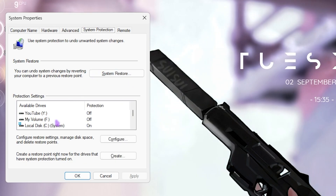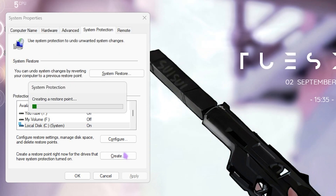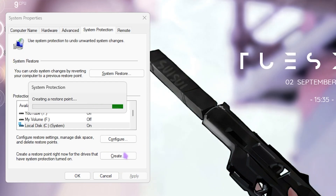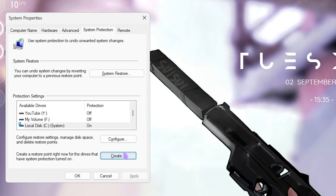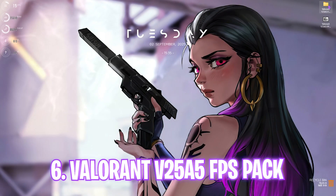Next step is creating a restore point. Search for Create a Restore Point, select your Local Disk C, click Create, name it 'Valorant', and press Enter. I highly recommend not skipping this step — it's essential if you want to restore all your settings back to normal without any data loss.